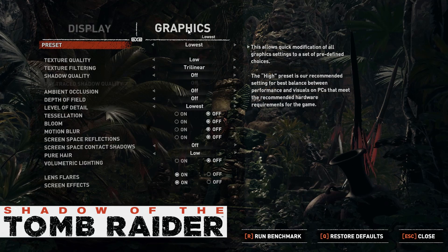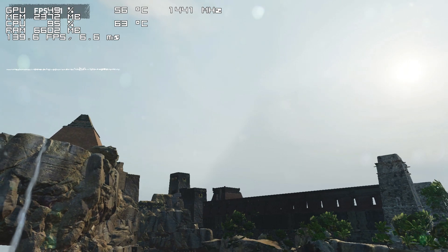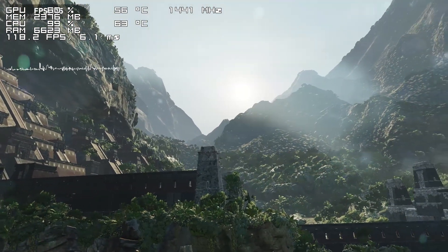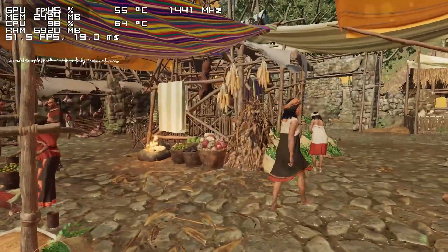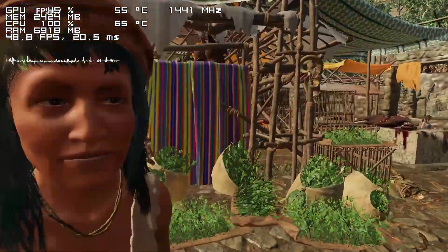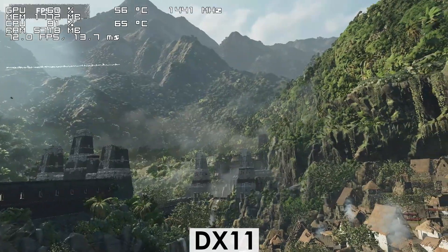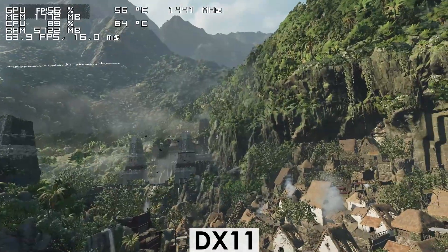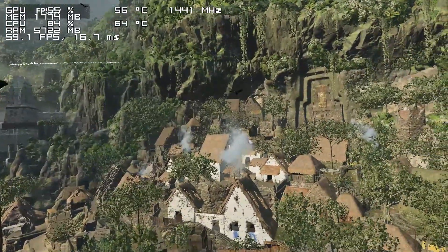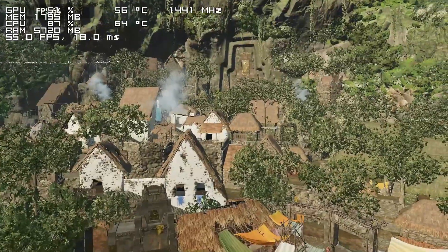Shadow of the Tomb Raider is next, and here the i5-3470 is having a hard time. Mountains refuse to load, the audio doesn't work properly, and some NPCs do not function as intended or don't appear at all — all related to the CPU maxing out. Switching to DirectX 11 fixes all of those issues, so I definitely recommend using DirectX 11 if you have a CPU with 4 cores or less.